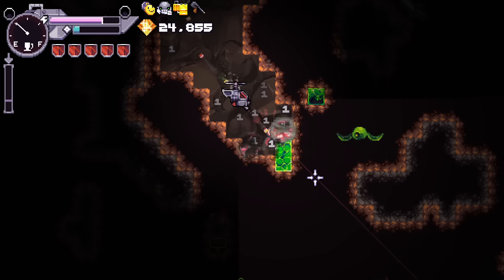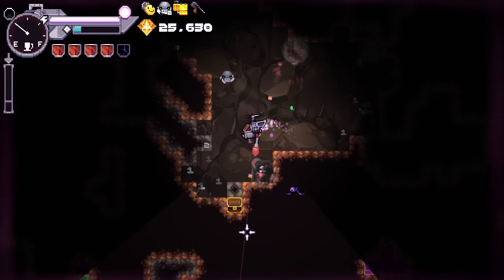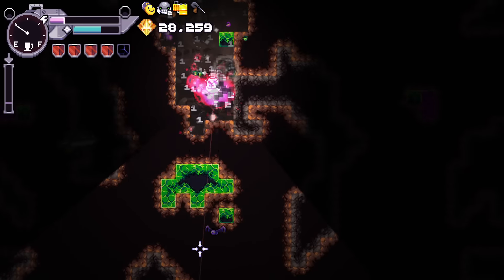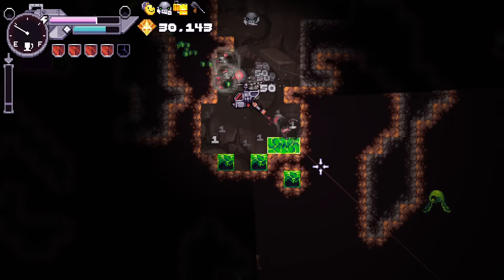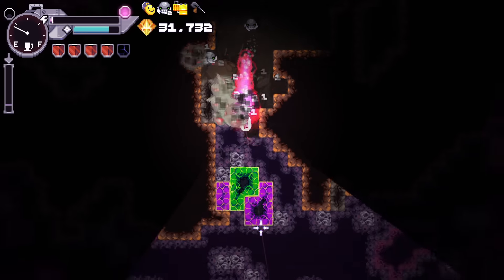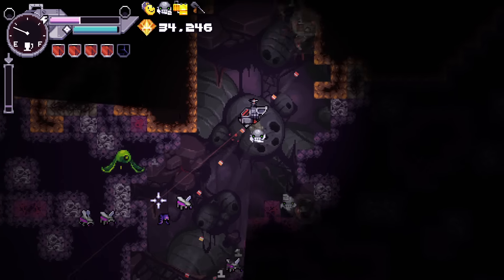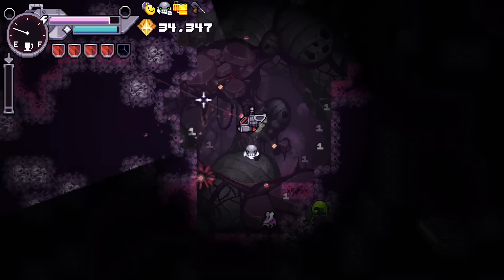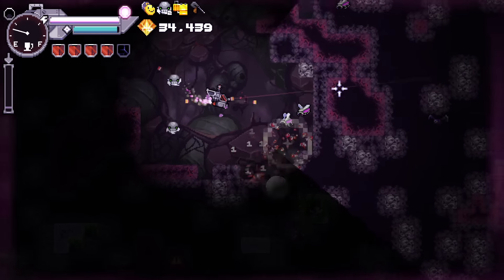I wonder if we can get extra shots out of the back. About those enemies - maybe they're more annoying than I thought. We just didn't find the annoying ones yet. Incoming sword boy. It keeps going - is it infinite? Is it infinitely generating while we go? Sword boy. I could see sword range up being good for sword boy. I'm running out of fuel.